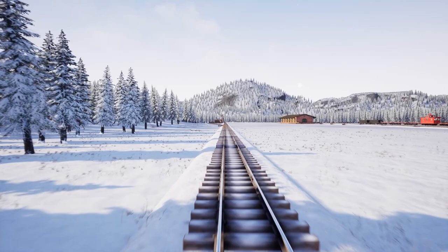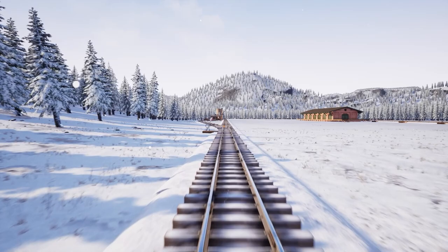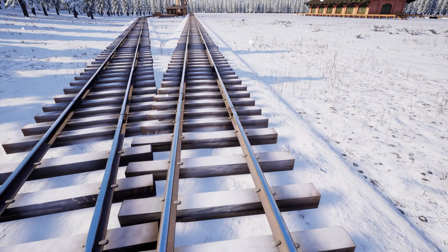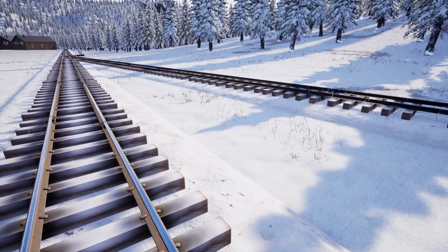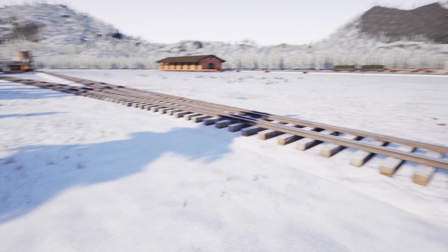I discovered this track is actually not straight. Later on I came to put in this switch and when I did, something got a little bit off. When I run a rail on top of this rail down at the very end, this rail is way over here. It's not very much offset, but over a great distance it's not going to work and nothing's going to line up. I need to redo this section of track, probably from back where we started. I'll go ahead and demolish all this off camera.